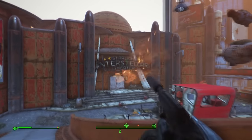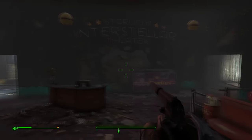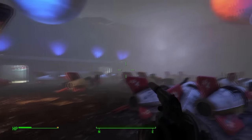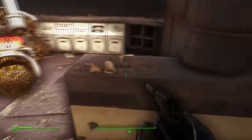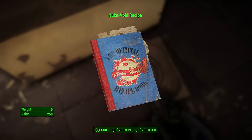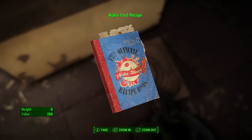The last recipe in the Galactic Zone is at the Starlight Interstellar Theater, very close to the previous location. Once inside, navigate to the right-hand side — watch out for Robocons, kill them, and head to the theater. Look at where the projection booth is; the recipe is normally on the desk there. Here you will find the Nuka Void recipe.